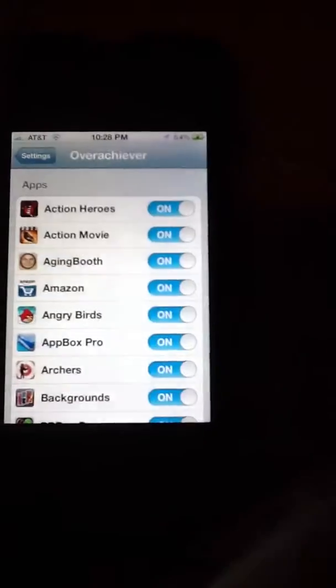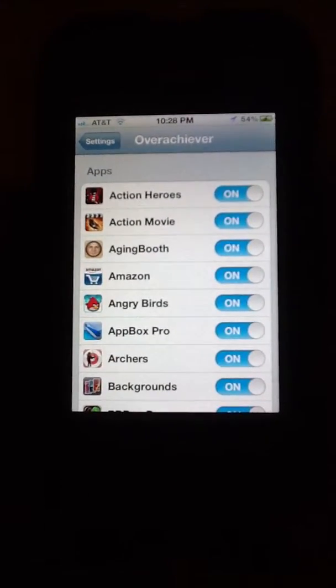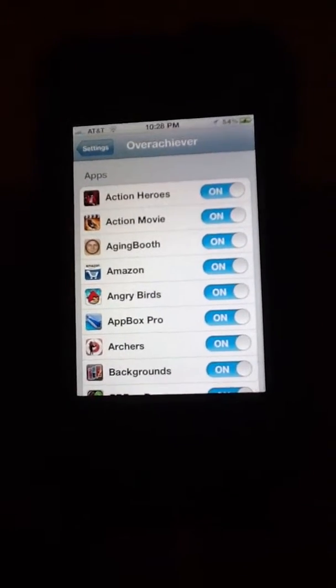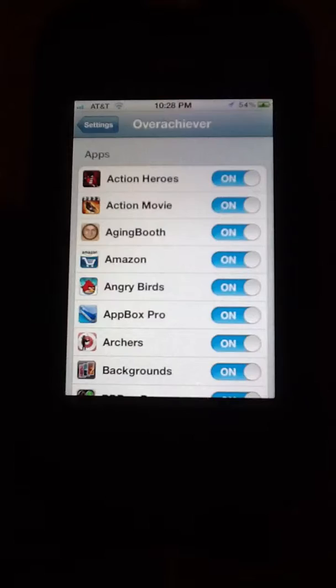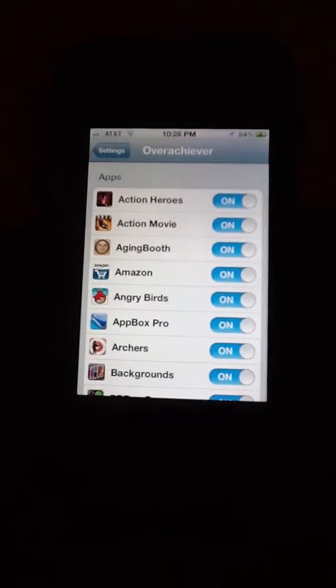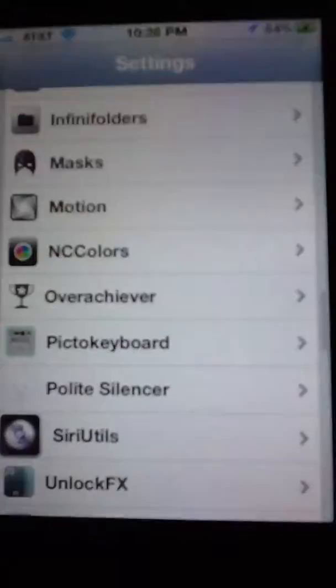Hey guys, it's Jailbreakster Us, one for one again, coming to you with another video on how to get every achievement in any game on your iPhone, iPad, or any iDevice you have. This app is called Overachiever, and you can get it on Cydia for free. All you have to do is install it, and it goes right here to your settings, and it looks like that.